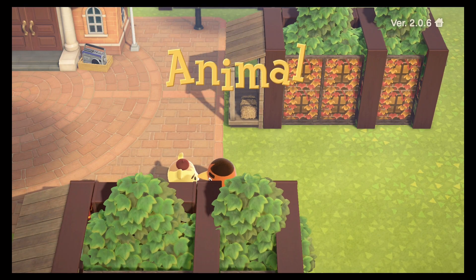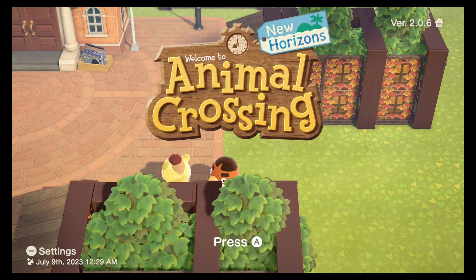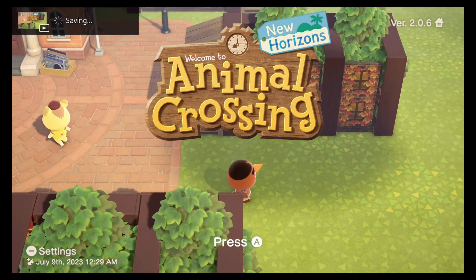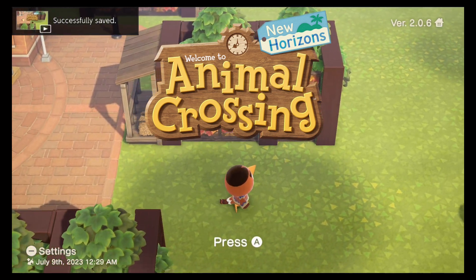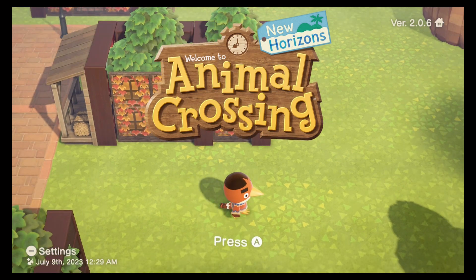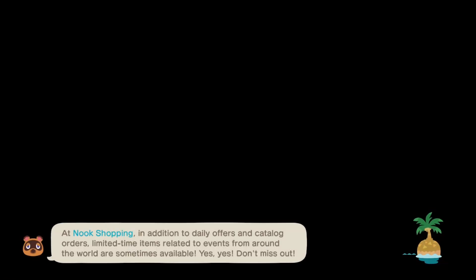Oh my gosh, what is going on? Maple Bell is like a heathenism island. Did y'all see that? They were totally making out! Like what is going on? The things that the loading screen catches - am I right? Like the title screen. What's the craziest thing that you guys have had your title screen catch? Let me know in the comments because I don't even know what to do with these villagers. I've lost control of Maple Bell.